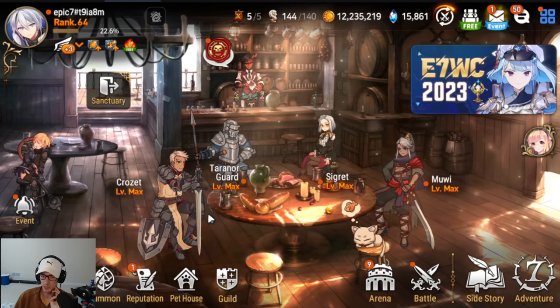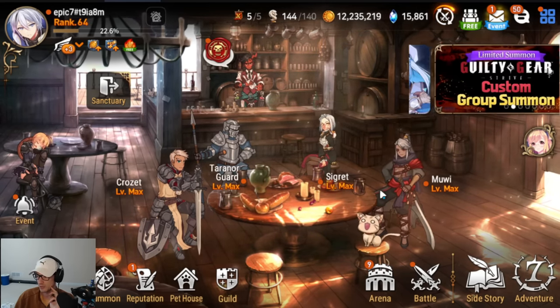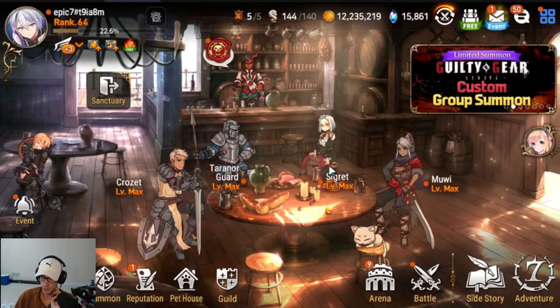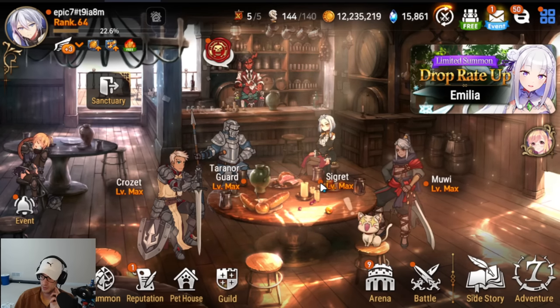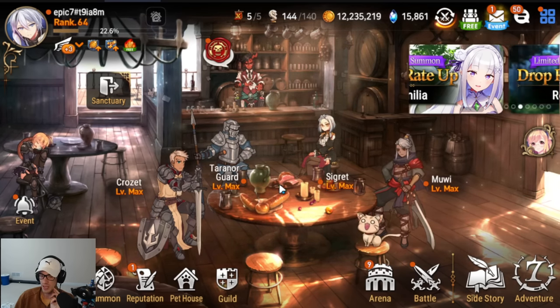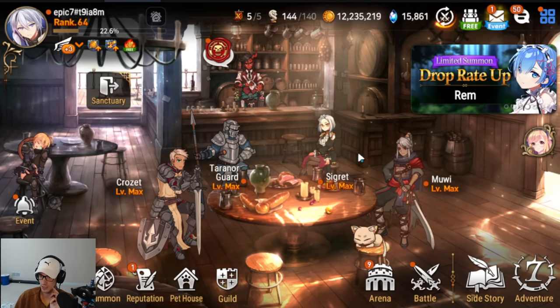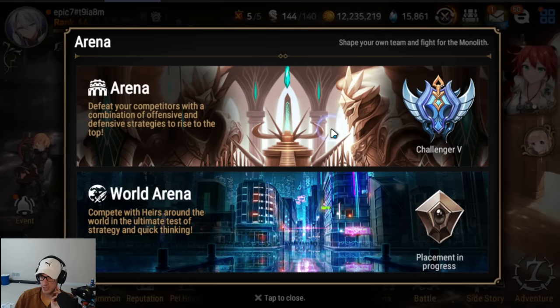A lot of people at early game will end up building a Wyvern team, but then they have to move all the gear off to clear PvE or whatever they need to do. The reason we are doing the guide the way we are is so that you can have your story clearing team set up and still have Wyvern always there, so you can always log in and at least burn your stamina efficiently. By today, we should have hit Challenger.